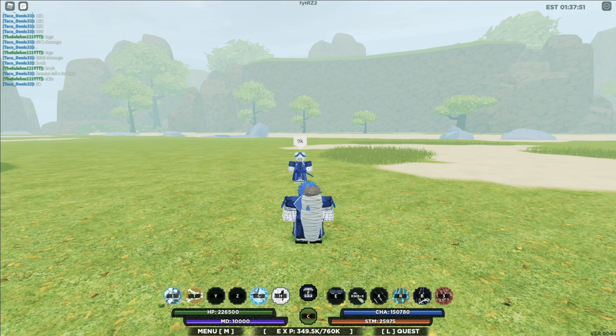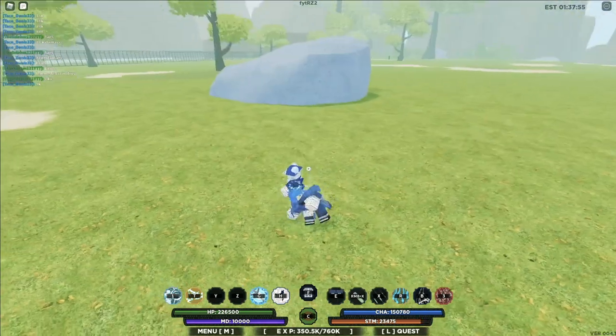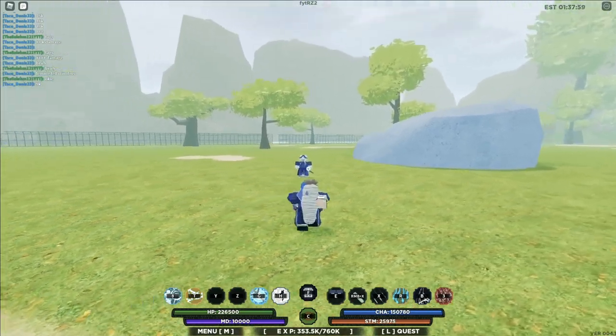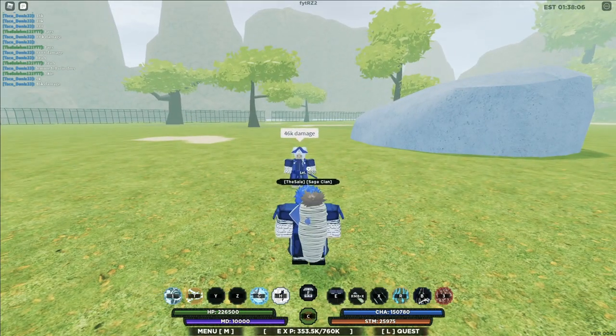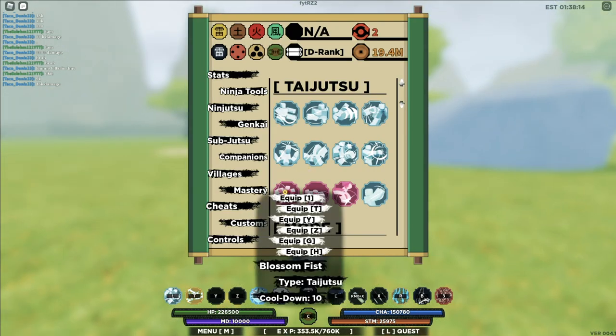Next up is the Combo Breaker. Let me equip it — that's the Combo Breaker for you boys. Those hits though — I bet that one does a good amount of damage. 46k damage, not bad. That's a good move right there.